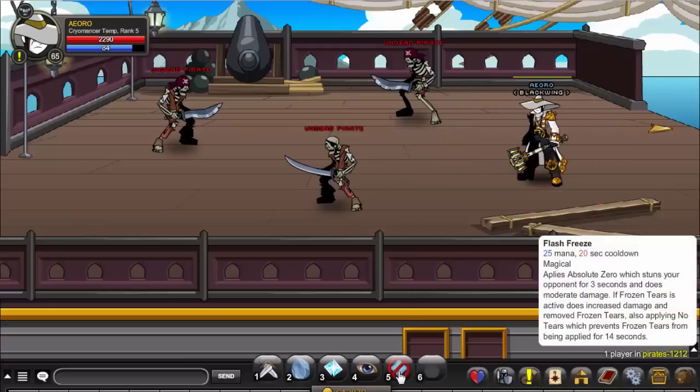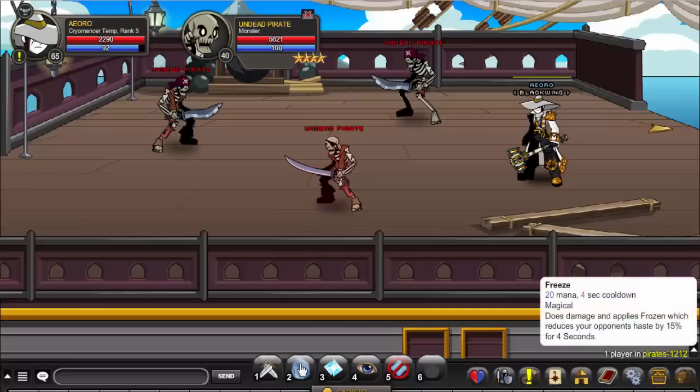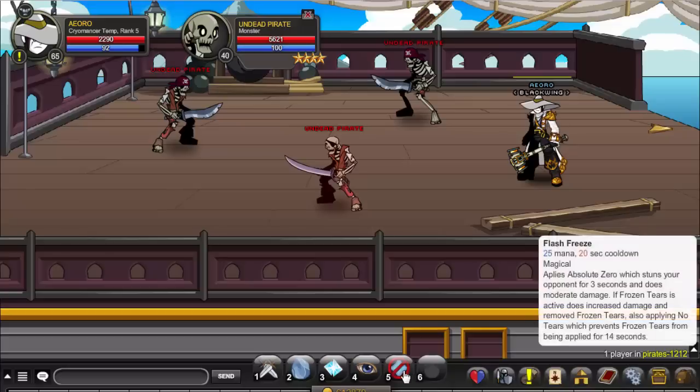Now let's look at the last skill. The last skill is a stun, but if Frozen is applied it does extra damage.